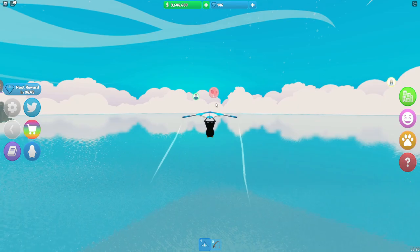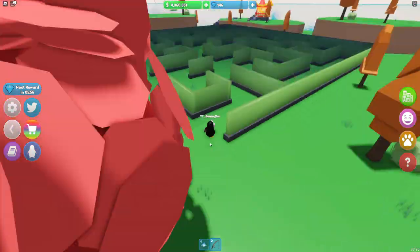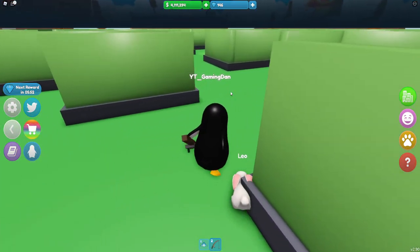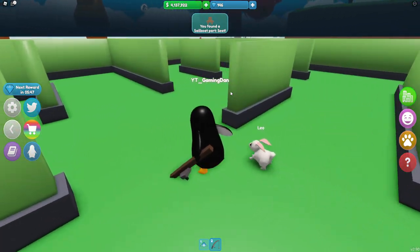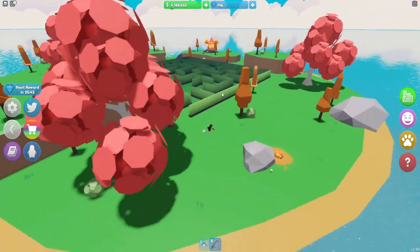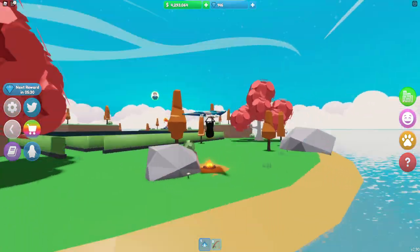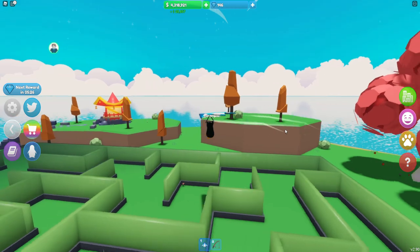Next, what we are going to do is travel to Blossom Island and I'll meet you all back once I'm there. Here we are guys. There is a bit of a maze over here but we pretty much just need to go in a straight line. Just over here and we are going to find this part of the sailboat.